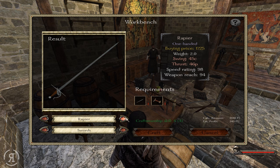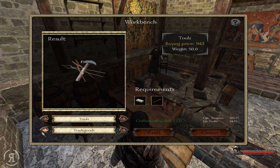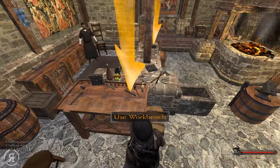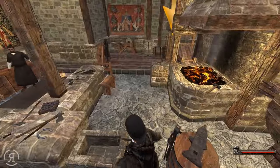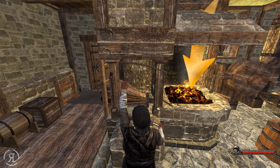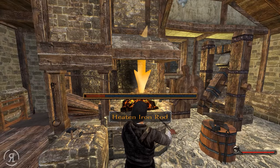That's 45 cutting — pretty nice — and everything else is not really great. So we're going to go for the 45 cutting one and I need some intermediates first, so I need a handle. Let's craft the handle. I need to go over here, take a rough iron rod, then go over here and blow on the fire. Now I need to heat the iron rod.